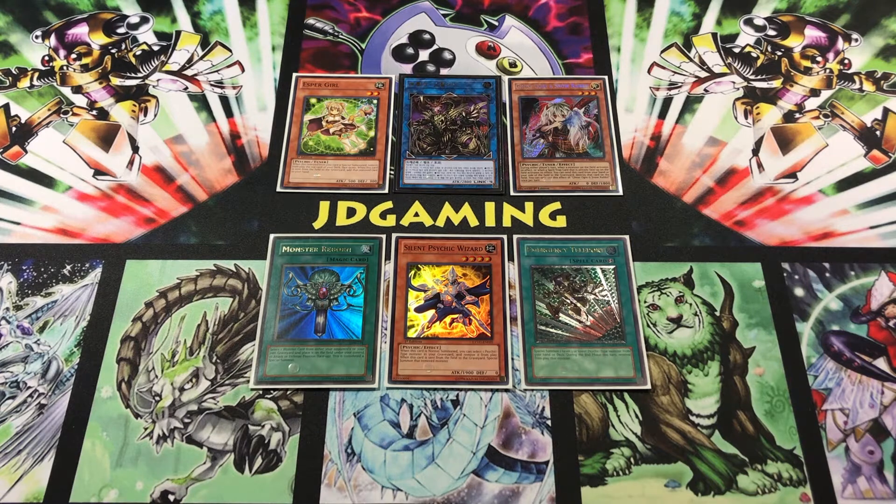If you guys are interested, I can explore more into a defensive version now that Torrential's finally at 3. But I wanted to do this version first because it's a lot more fun to play in terms of how fast it is. This is going to be a let's build, so I'm going to go through all my reasons for why things are in here. I do have an alphabetical profile at the very end, which you can access by clicking the timestamp in the description box or in the comments. Without further ado, let's build Saryuja Psychics.